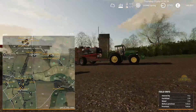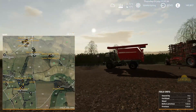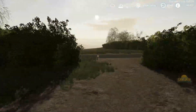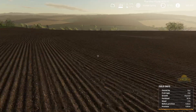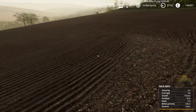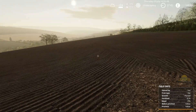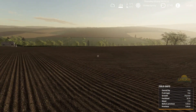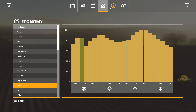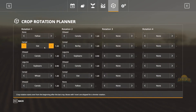We are set up in Field 1. Field 2 we planted last night — actually at night. I've not done any work at night in Farming Simulator before; I took some screenshots which I'll put up on Instagram. We've got oats in here, as per my crop rotation chart. These fields over here we will do oats. The fields up north, some of the bigger ones, we will be doing canola, barley, and so on.